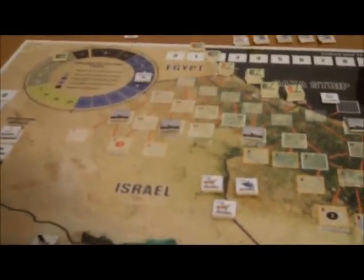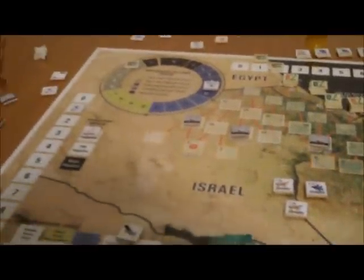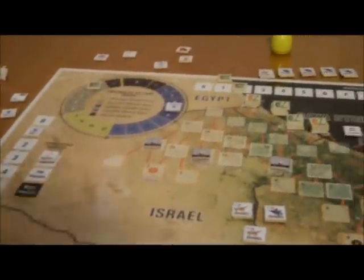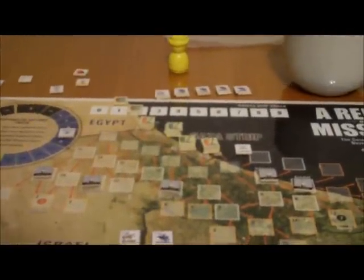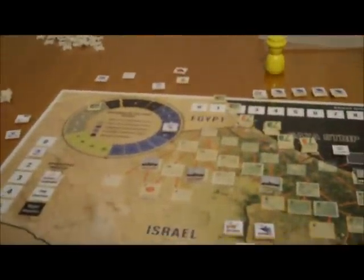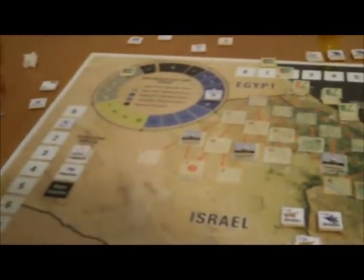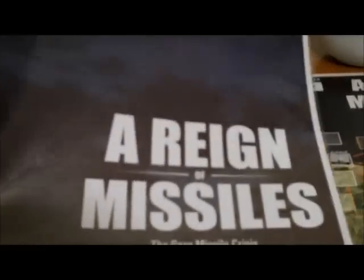I think next up for High Flying Dice Games for me is going to be St. George's Valor, which is a solitaire game. I also have Till Darkness Falls, which is a game set in Vietnam — that seems like it plays pretty well solo; it's a card-flip game that seems like a chidraw. And then City of Confusion, which is about the city of Hue. Anyway, that was A Rain of Missiles by Paul Robaugh and High Flying Dice Games. Thanks.